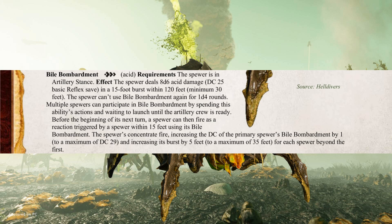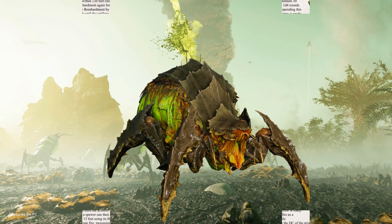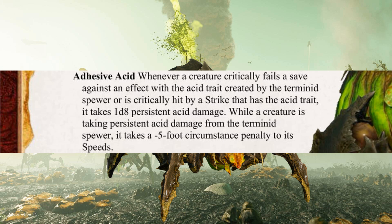The Spewers want enemies to stay at range, because there is a minimum range at which Bile Bombardment can be used. To prevent enemies from simply closing in, the Spewers have Adhesive Acid. Apparently acid in Helldivers slows you down a bit, so this effect triggers when it either critically hits with an acid strike, or a creature critically fails against one of its acid effects. When this happens, the afflicted creature starts taking some minor persistent acid damage, but more importantly, takes a penalty to speed for as long as they are taking that damage.